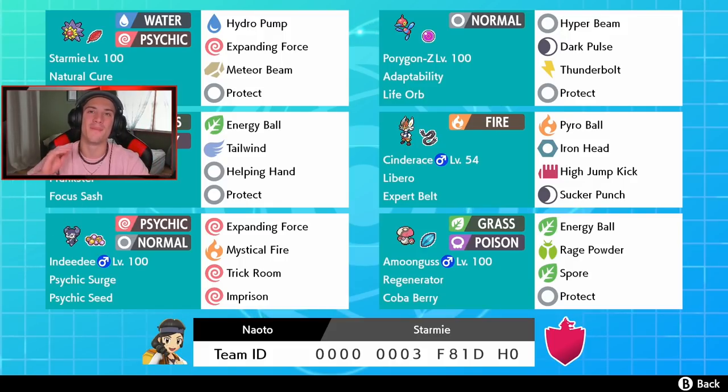In the front spot we got Starmie with this amazing typing of Water and Psychic — I think that is such a good typing because it learns Hydro Pump for big STAB damage, Expanding Force, that new psychic move which hits like a truck in Psychic Surge, Meteor Beam which is an amazing Rock move, and we have the Power Herb just for that, plus Protect. It has Power Herb as its item and Natural Cure as its ability, so when I swap out I can get rid of status conditions just like that.